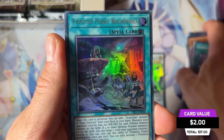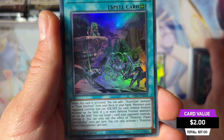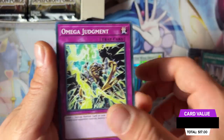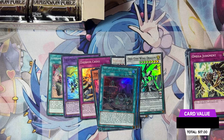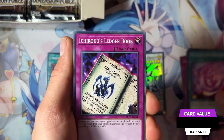Here we have Primitive Planet — this is the first ultra rare card of the day! Not bad at all. There are three more ultra rares and one more secret rare left in the box. Let's hope for the best.